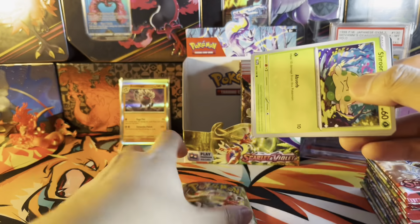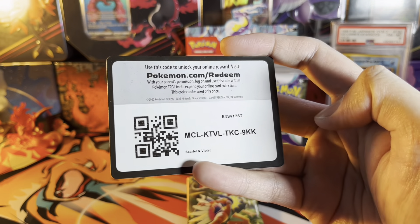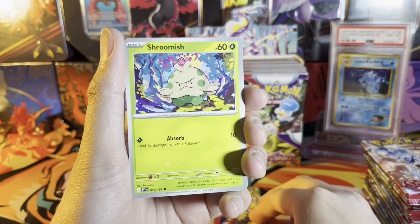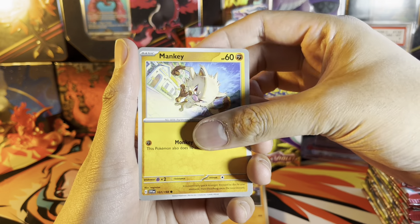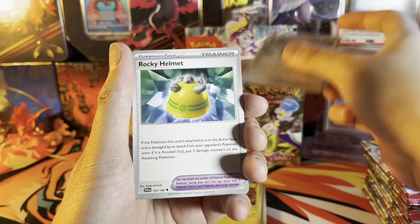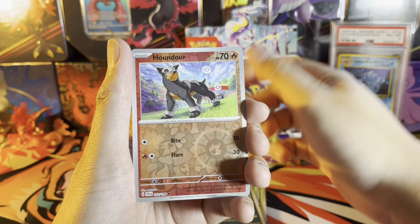It's going to take some time getting used to these new silver borders — I feel like I'm opening up Japanese cards. I think they look okay, I don't have a problem with the silver border. I'm just imagining it being yellow because it's been yellow for the longest time for the English sets, so it's kind of weird.